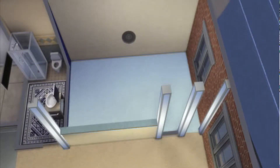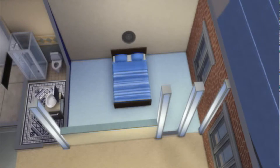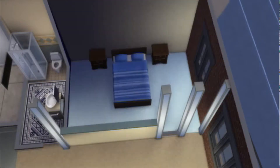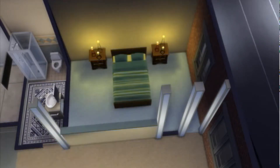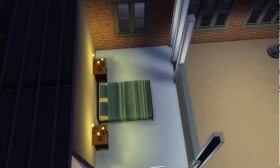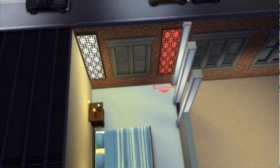So here we go, now we are going to go ahead and go to the bedroom. I went ahead and got a double bed and then I've got blue. Got a little nightstand. Took the lights out, and then here I added the candlesticks. Then I added these lights — I actually like the way they looked. I had to use move objects on for that one.